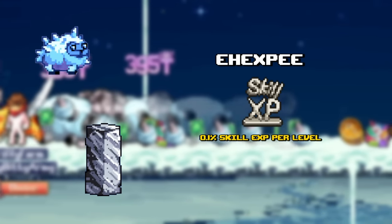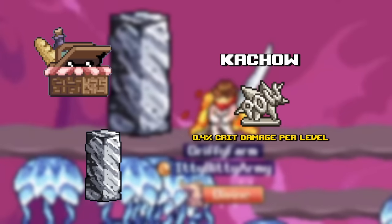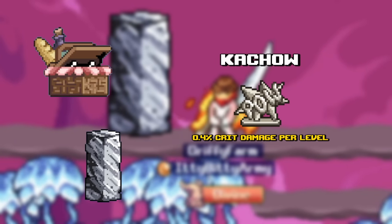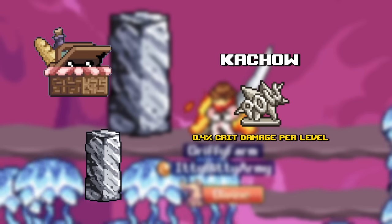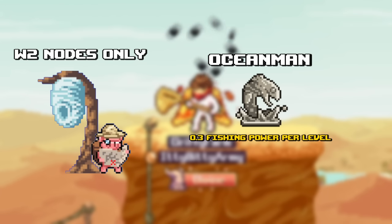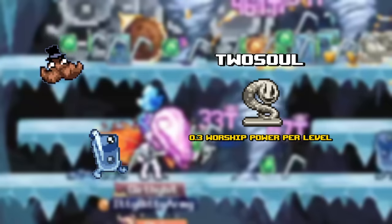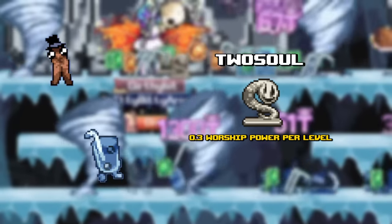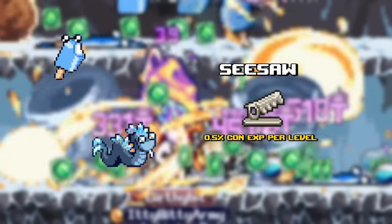EXP gives you skill XP percent and is best farmed at World 3 crystals and the monolith quest. Ka-Chao, which is an extremely rare statue that rewards crit damage percent, is rewarded from the picnic stowaway daily quest at the frogs map and the monolith quest located in World 4. Ocean Man, which rewards fishing power, is best at catching nodes. Fox Statue, which gives you trapping power, is best farmed at World 3 sheepy and penguins. Two Soul, which is worship power, is located at World 3 Sir Stash and Quenchys. Seesaw, which is construction XP, is best farmed at World 3 blokes and Cairo snakes.